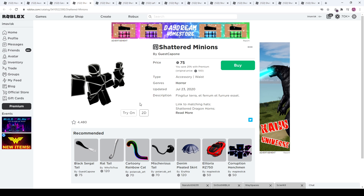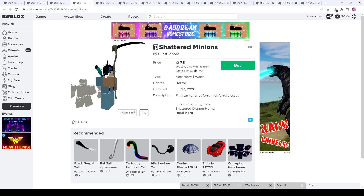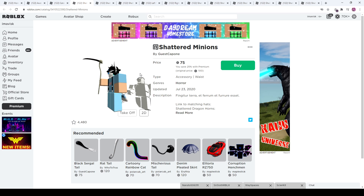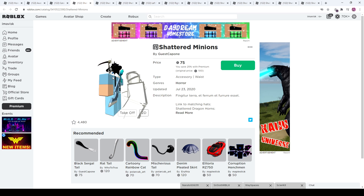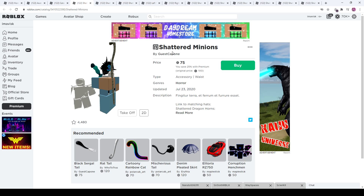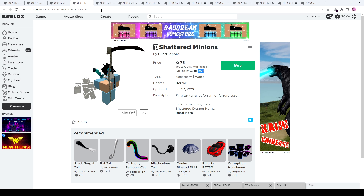The Shattered Minions are by far my favorite item. It's a waist accessory — I was really thinking they were going to be little shoulder accessories that follow you around, but apparently that's not the case. Wow, they look amazing. By far this is my favorite item — 75 Robux with premium and 100 without, which makes sense given how big the accessory is.